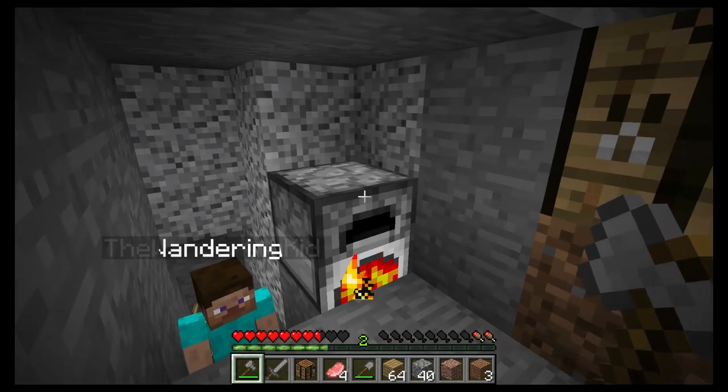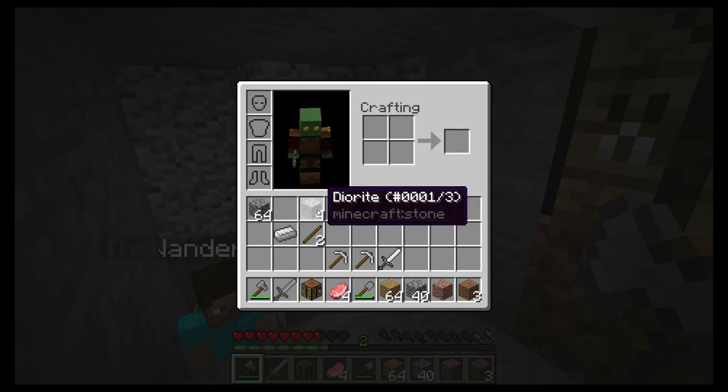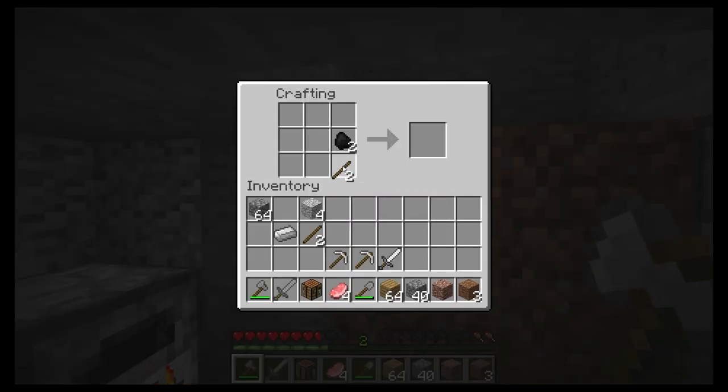Here's another tip: when you click on a stack of something in your inventory and hold Control, you get half of it — it splits the stack in half.